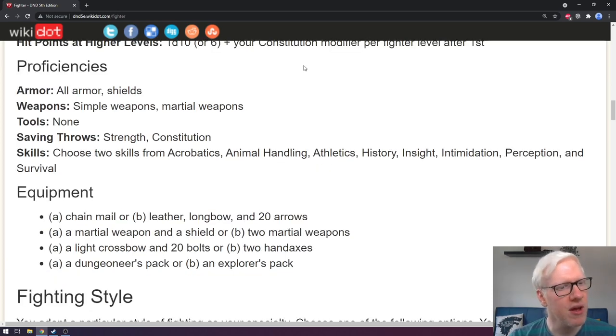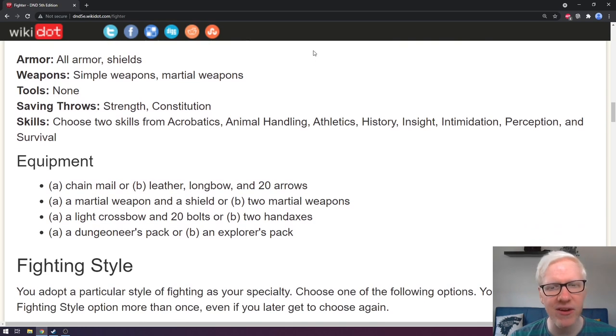Moving on to proficiencies: you are proficient with all armor and shields as a fighter. In addition, you're proficient with both simple and martial weapons. You're not proficient with any tools as standard. You are proficient in strength and constitution saving throws. You get to choose two skills from acrobatics, animal handling, athletics, history, insight, intimidation, perception, and survival. The two you choose are really going to be based on your vision for your character — not all fighters have to be the classic knight with sword and shield; some might lean toward archery or a brigand style.